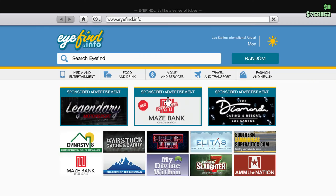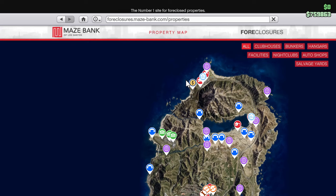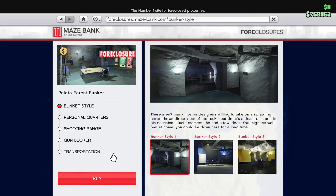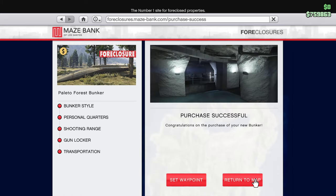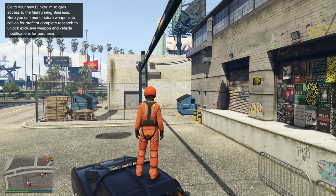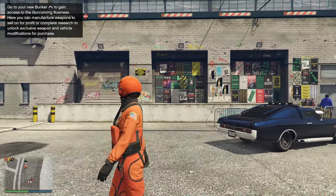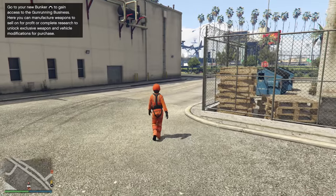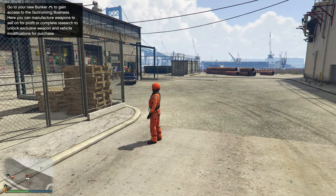Let's start off with the easiest of the bunch, and that is the bunker. Making our way over to Maze Bank Foreclosures, you will see all the bunkers. However, there's one in particular that we care about, and that is the Polito Forest Bunker. We can get this for absolutely free right now, because any new copy of GTA will also give you the Criminal Enterprise Starter Pack bundled in. This will give you a free bunker and a free counterfeit cash factory, plus a free office building — that's actually huge, and it immediately allows us to get two businesses set up for our nightclub.